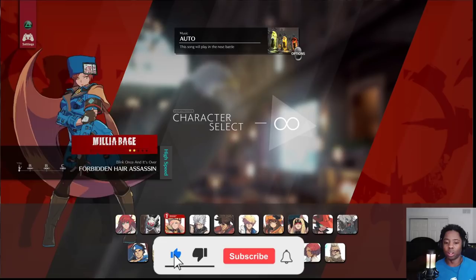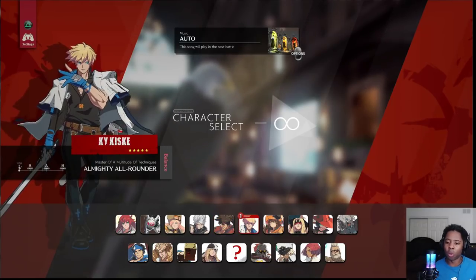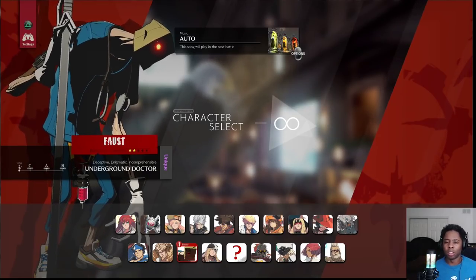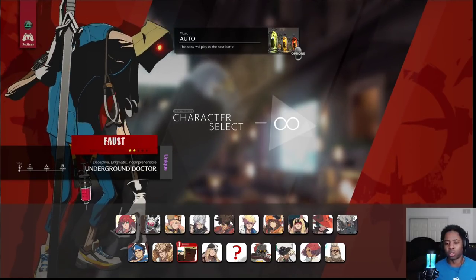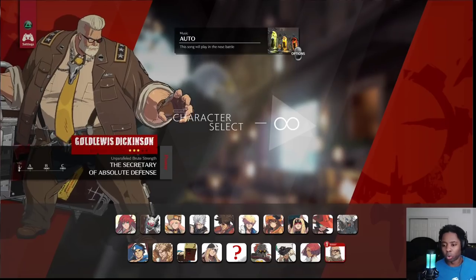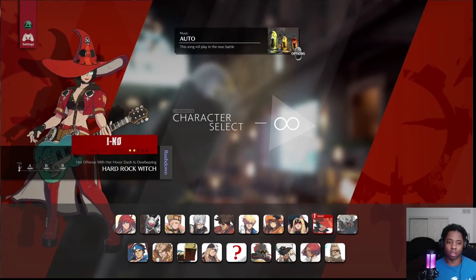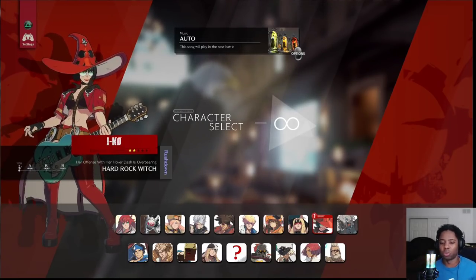When you really look at the character select screen, quite a few characters use strike-throw as their main way of hitting you. There were characters who made you somewhat alter your game plan, but it wasn't as extreme as previous games. Now with DLC characters like Goldlewis, Happy Chaos, Jack-O, and characters that have gotten stronger since launch like I-No, Zato was probably the standout resource character when the game came out.